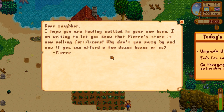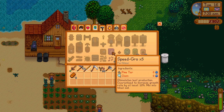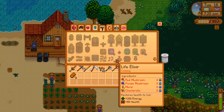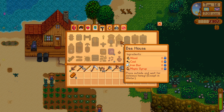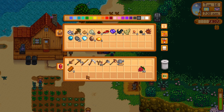A letter from Pierre says his store is now selling fertilizers on day 16. I don't need fertilizer. The crafting recipes we just got include speed grow — which needs pine tar and clam, both of which we can't really get — and tappers, which I'd like to make soon. We can also make life elixirs now, which require all four kinds of mushroom — absolutely not worth it. The bee house needs wood, coal, iron bar, and maple syrup, but that's not worth it yet since we need to tap first.